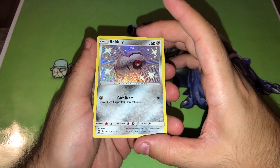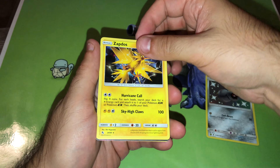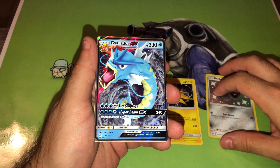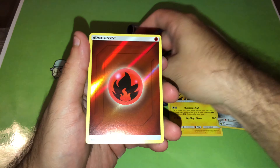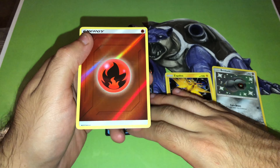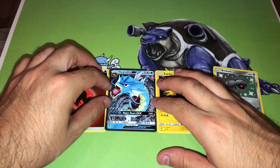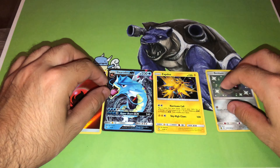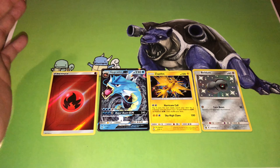Quick review: Beldum Shiny, Holographic Zapdos, Gyarados GX, and Reverse Holo Fire Energy. So here's a quick shot of the pulls. There you go.